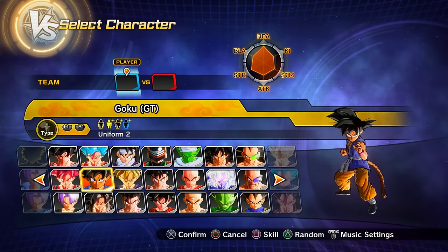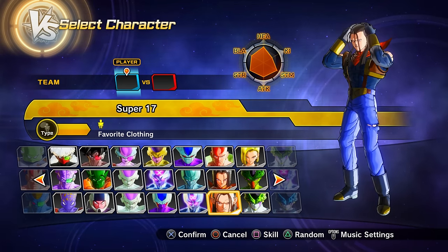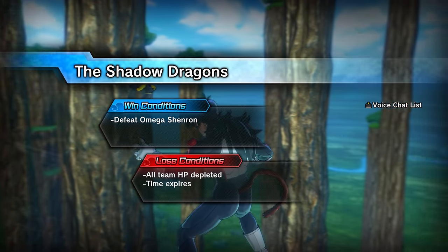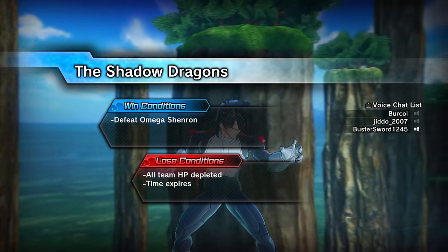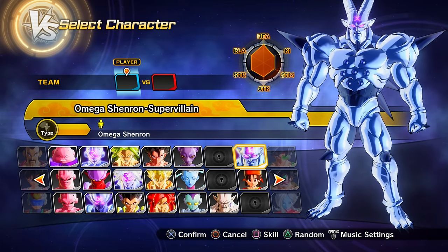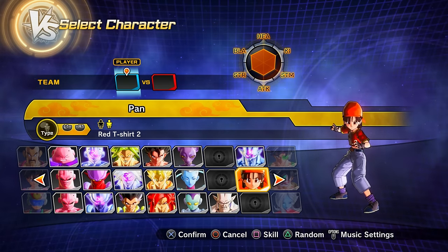Clearing parallel quest 96 (unlock by clearing PQ 95) gets you Super Venomous mode Omega Shenron and preset 2 of Pan.